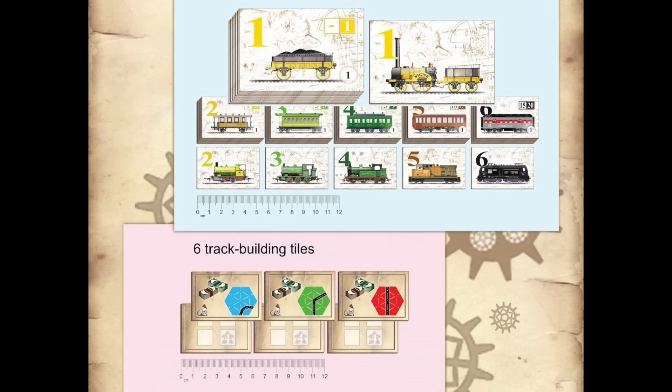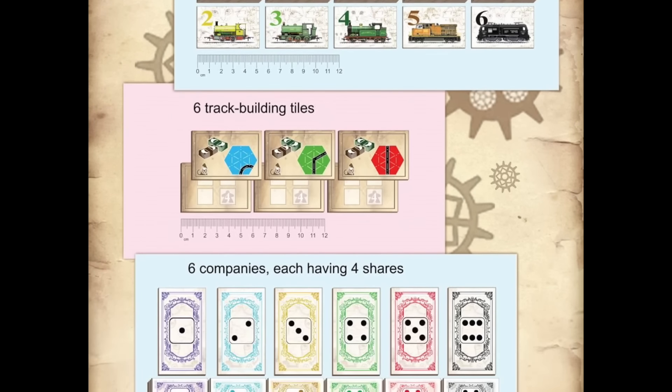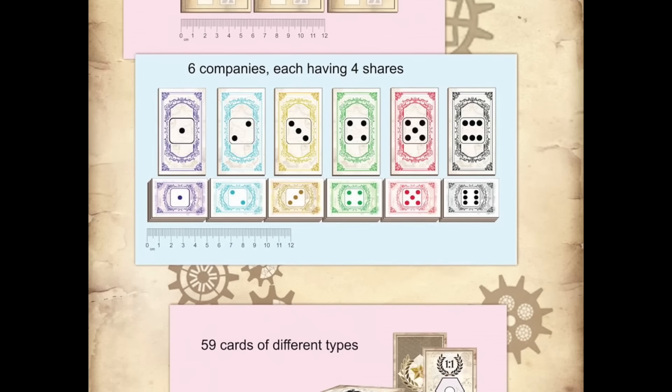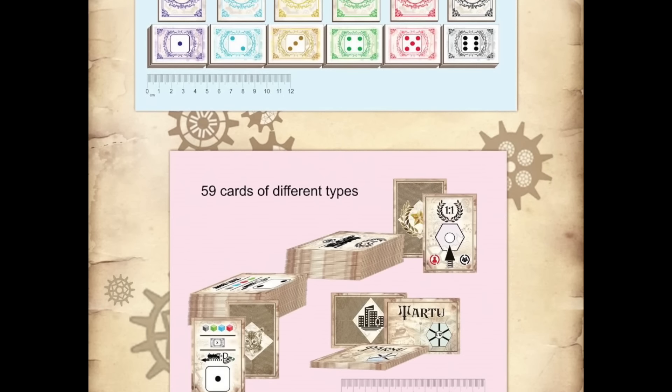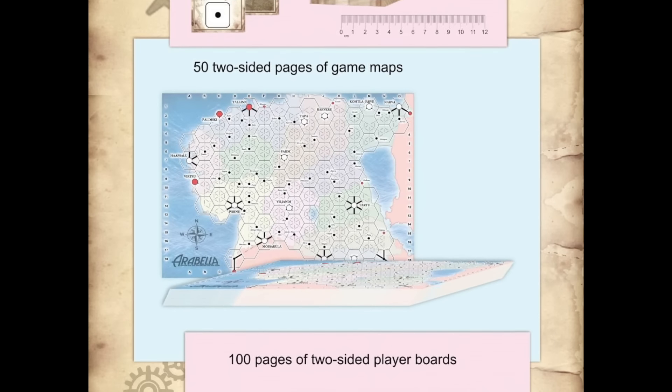Arabella is touted as an approachable 18xx roll and write game. I was excited about it — it has a cute cat and train on the front, very disarming. I thought it would be approachable and not take too long. Sadly, I was disappointed. We tried to figure out if we were playing some rules wrong. We re-read them repeatedly, and the rules are not well written. The real struggle is that you've got your map and you're building out — it seems like it's going to work, but the actual drafting of the dice is a big struggle.